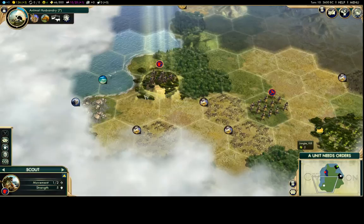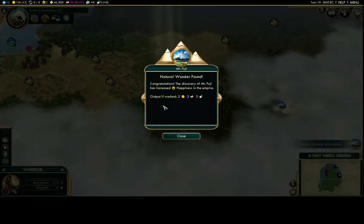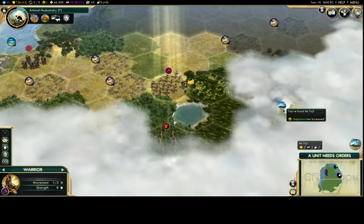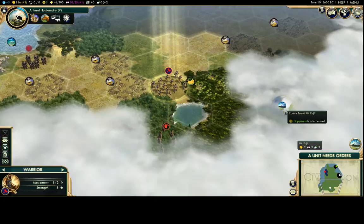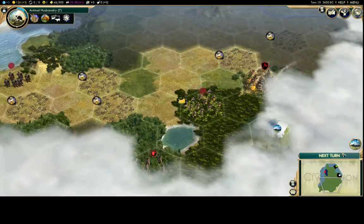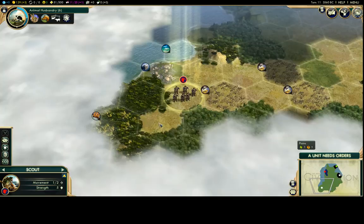I found a natural wonder — like Mount Fuji type. Natural wonders give you happiness just for discovering them; I went from four to five happiness. Looking at its yields: two gold, three culture, three faith per turn. If you can get a natural wonder within a city's range, that's a massive bonus. It can be hard though since the AI will race to settle near them, and there's a barbarian camp right next to it.